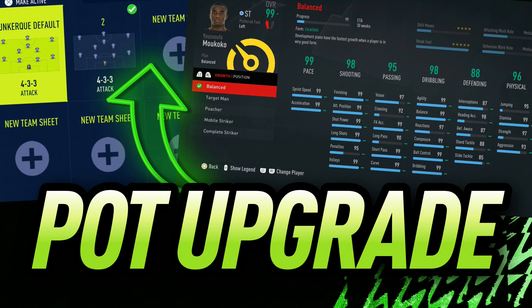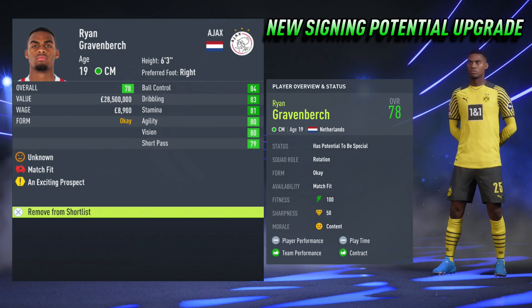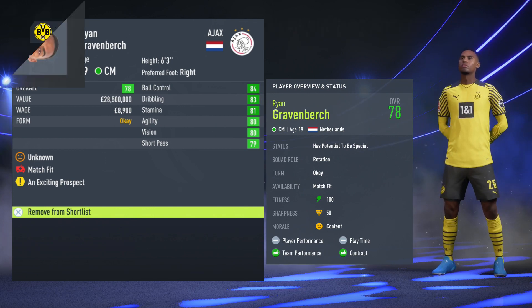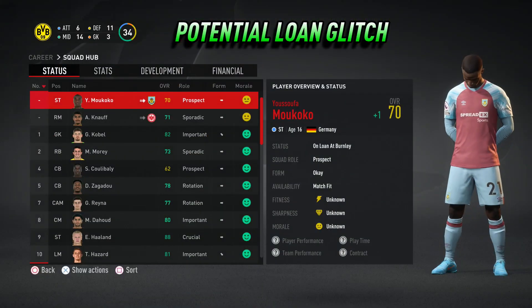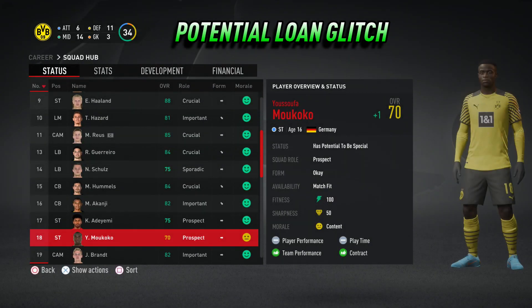Now you've checked for an overall upgrade, it's time to upgrade the potential. There are two ways of doing this: some players will get a potential upgrade simply by transferring to your club, or alternatively you could use the potential loan glitch, which involves putting a young player out on loan, recalling that player and then hoping for either a value increase or a potential upgrade.